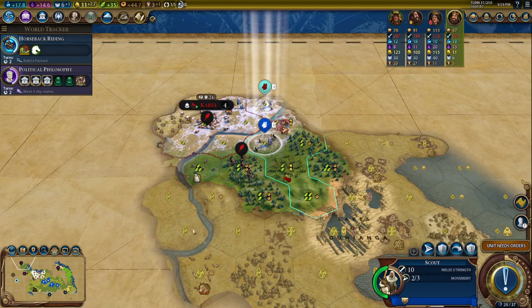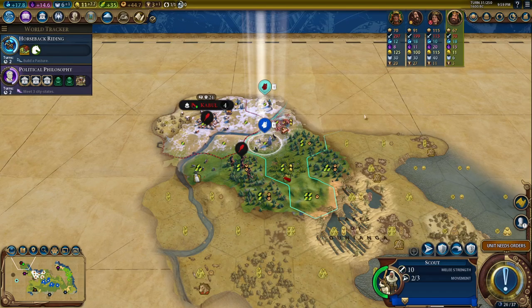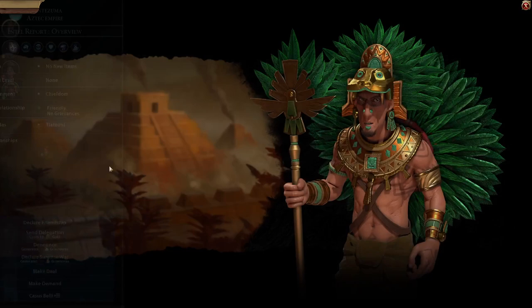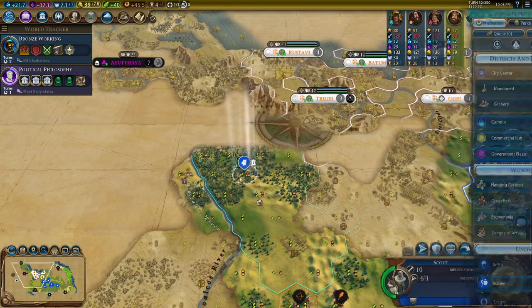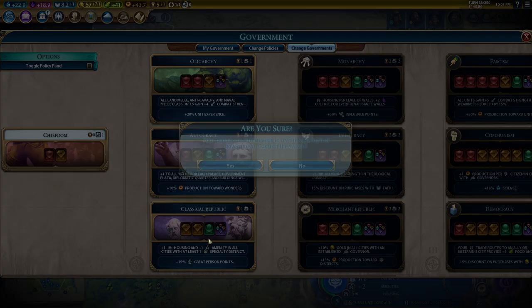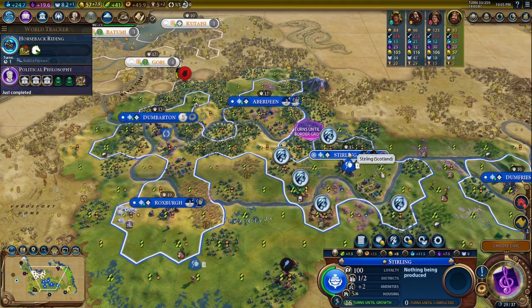We've met everybody — the last civ. Somebody else has plus three era score; we'd get plus five if we were first. Let's grab this tribal village for extra gold. We can settle on this turn right there. Let's get a friendship with Montezuma — he might be a good military ally. You get plus five combat strength with a military ally. We got political philosophy — let's put in classical republic, that'll get us up to happy or ecstatic with our amenities.